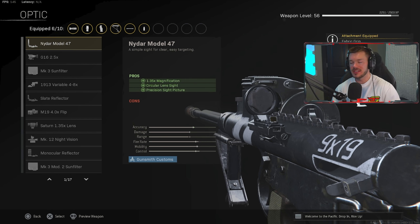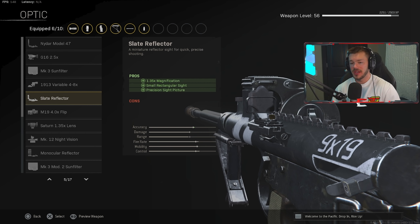In the optics section, I'd recommend the Nydar Model 47 or the Slate Reflector. You can't get too much difference in terms of visibility with this gun because the right side of the screen is taken up by that magazine — that's the caveat to using the Owen Gun. The Slate Reflector is going to be the best option you can get; it gives pretty much the clearest sight picture possible for close quarters.